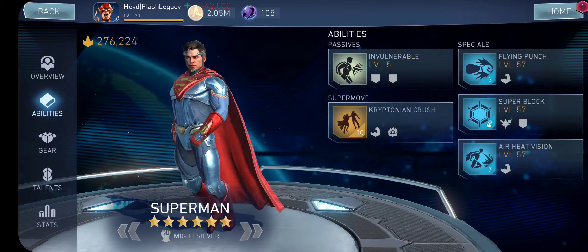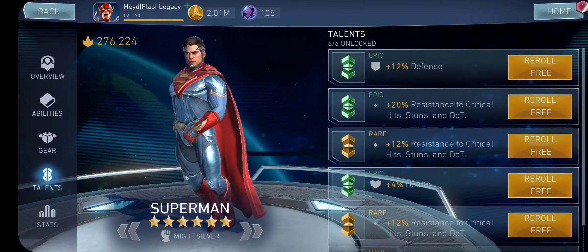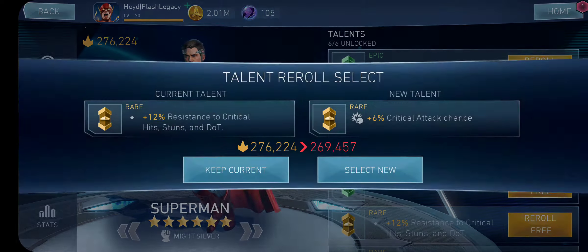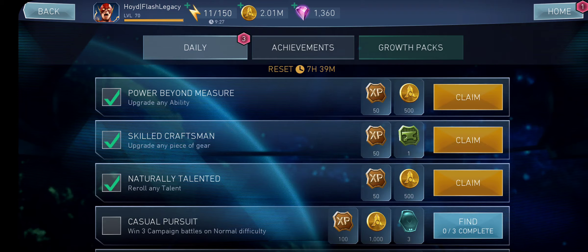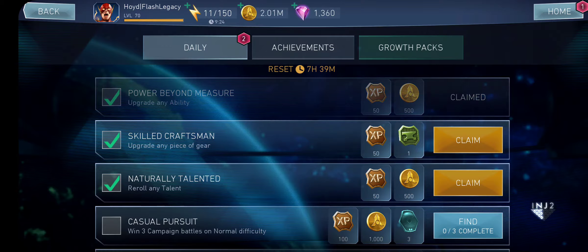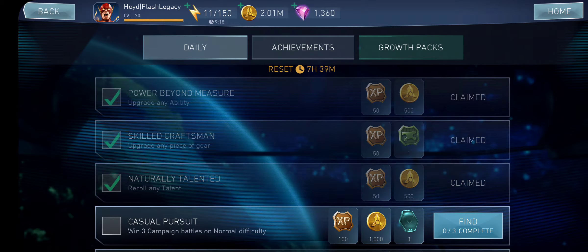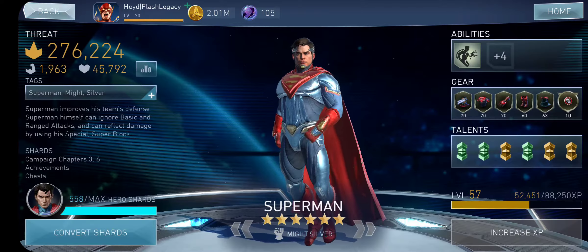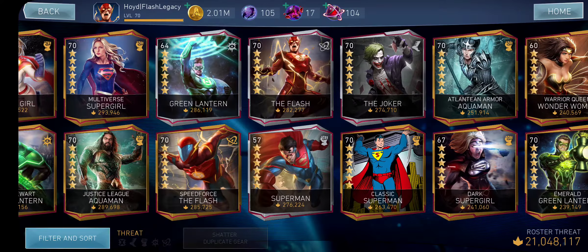I maxed out all the specials, the most I could do. Let me try to re-roll something here — can I get an epic resistance? Nope. So basically we took Silver Superman to level 60. I want to show you guys the maxed out card art. Look at that card art right there — in between Speed Force Flash and Classic Superman. That's insane.